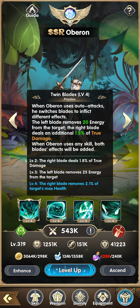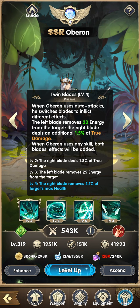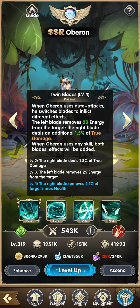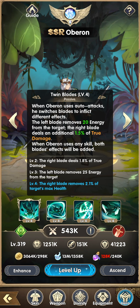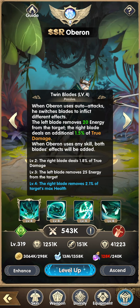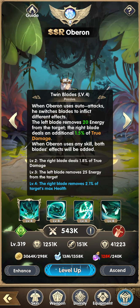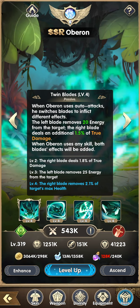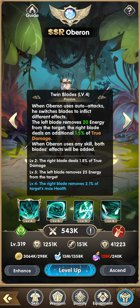The last skill is Twin Blades — when Oberon uses auto attacks he switches blades to inflict different effects. The left blade removes 20 energy from the target; the right blade deals an additional 1.5% true damage. When Oberon uses any skill, both blade effects are added. At level two the right blade deals 1.8% true damage; level three the left blade removes 25 energy; level four the right blade deals 2.1% of the target's max health.